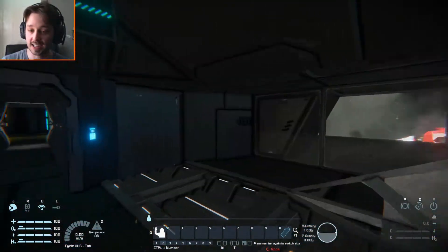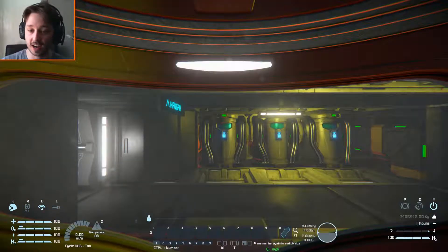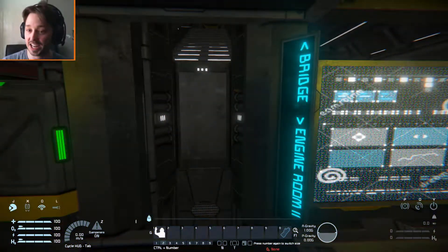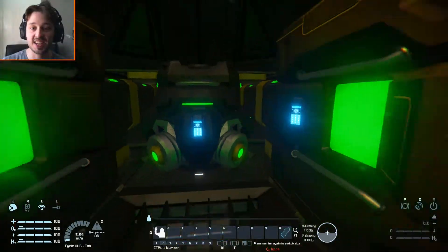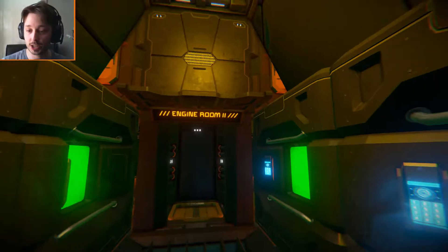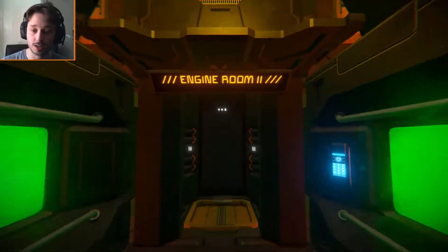We've got some unused buttons here which you could use for whatever you want. We've now got our little pods to regenerate our health, or if we're in danger of crashing and can't reach the hangars in time we could always hop in one of those. Down below we have the engine room - there's not much going on in here, it's just a lot of little blocks. It's only here if you need to actually repair something. There are some connectors in there which could possibly get damaged if you got shot at.